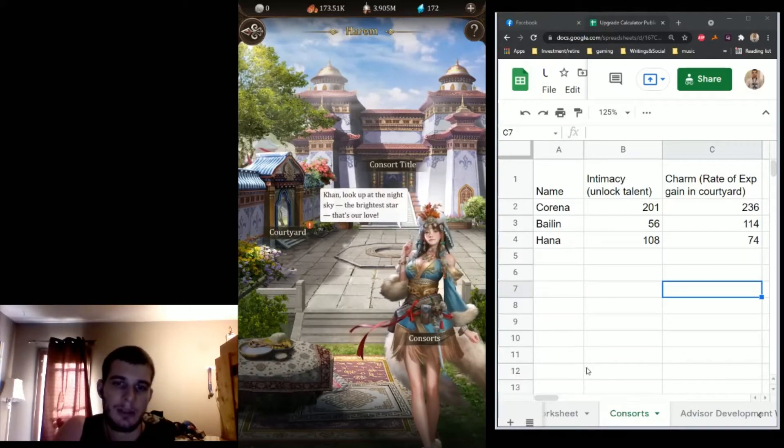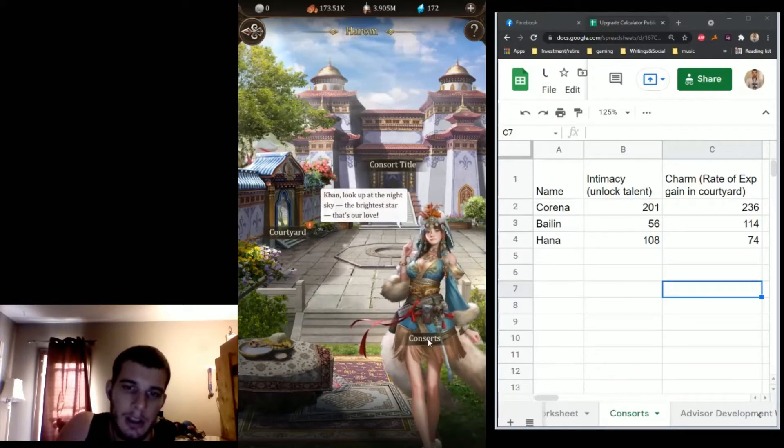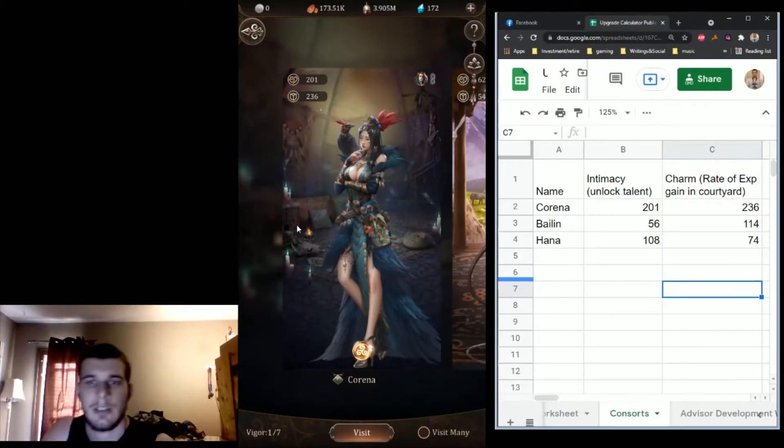The first step of resource management is looking at your consorts. Consorts are something that you can't control as much as some other parts of the game, because what you get is what you get, basically. So taking a look at mine real quick — Quirina is one of my best. I'm going to bring up my spreadsheets here. You're going to have to get used to spreadsheets in my videos from now on — that's how I keep track of things.